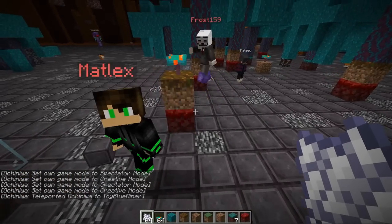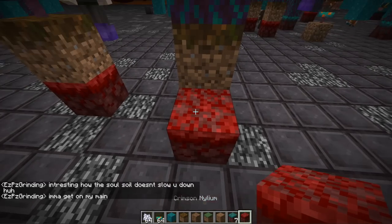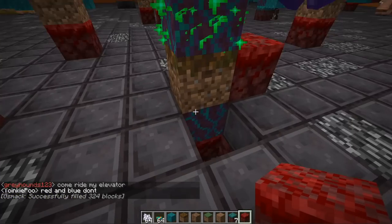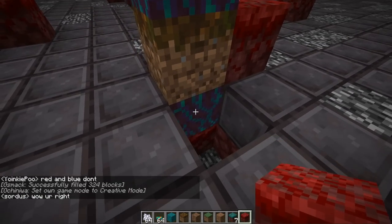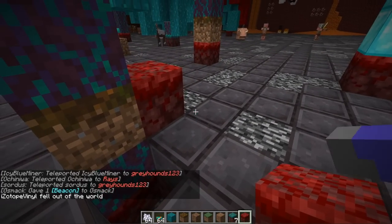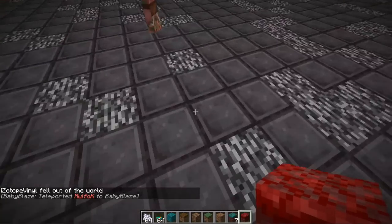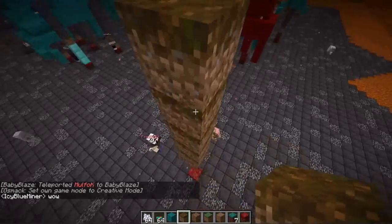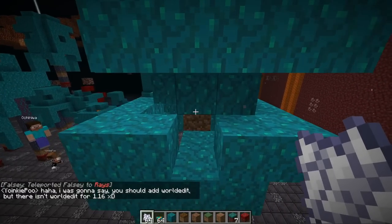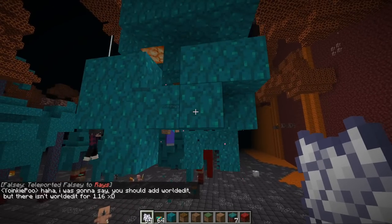If you put the fungi on top of podzol but have a ceiling below it, it normally wouldn't grow — but if placed about two blocks below the ceiling, it actually works and fills the whole thing. That's pretty crazy. You could technically make it grow quite tall by stretching it using blocks placed above it.